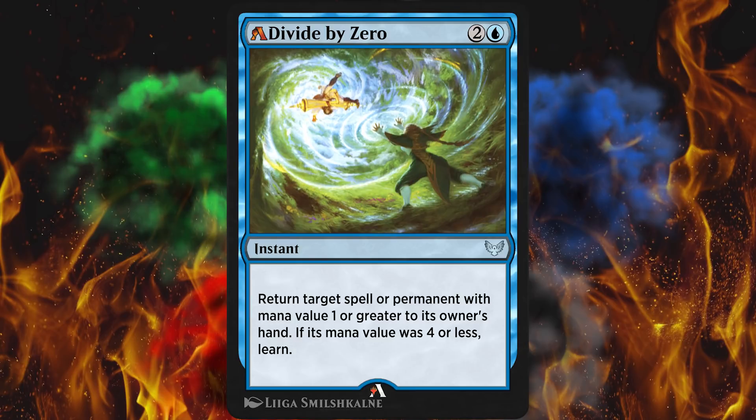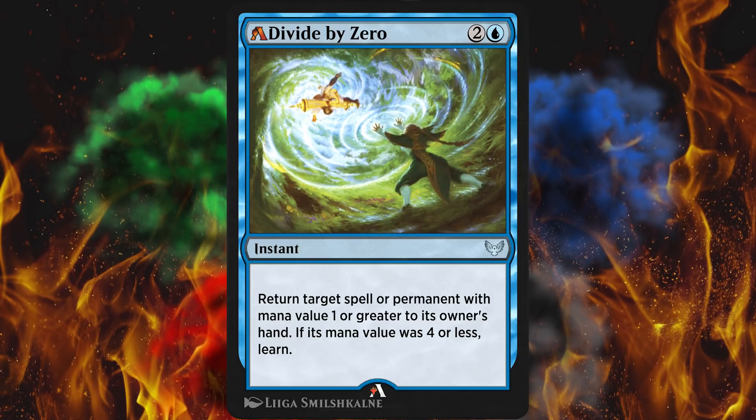They just tweaked like 19 cards, so let's get into that. First up, we got Ace the Lich — which we're about to fight in my D&D party. What they changed on Ace the Lich here is they removed the opponent's option to sacrifice a creature on the attack trigger, and they consider that an upgrade. I haven't really seen him played that much, so sure.